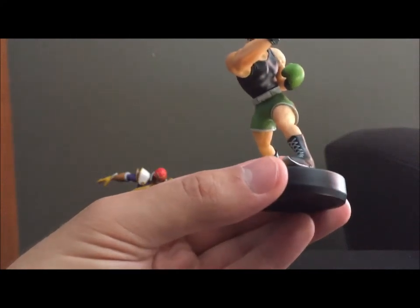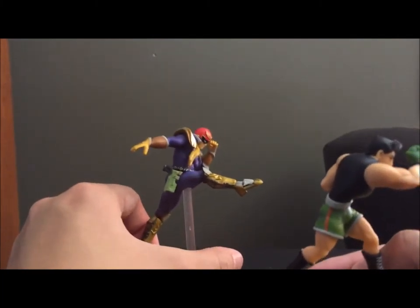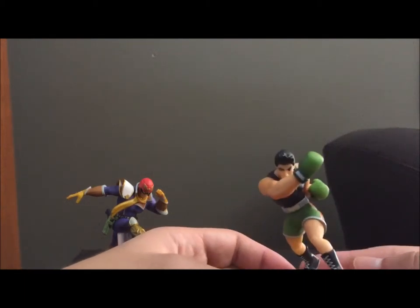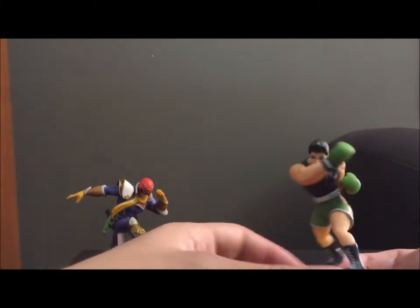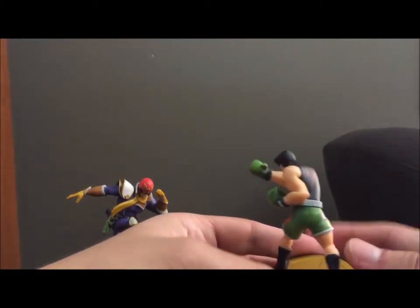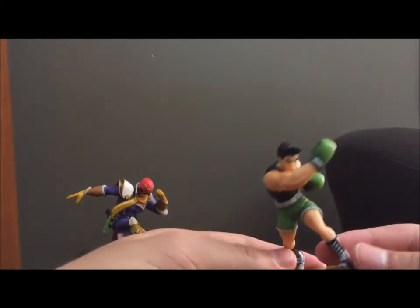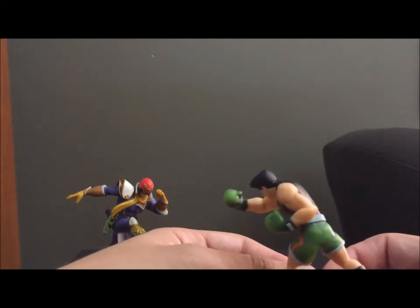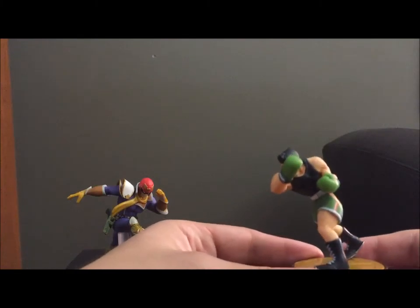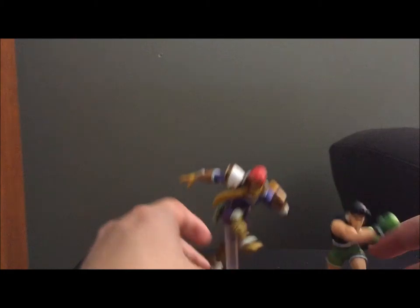The amiibo himself looks pretty good. I like the movement on this one, unlike Captain Falcon's where he's going way off the thing. Little Mac stays on his stand — ironic considering he can't stay on the stage, right? He's got good movement and no real seams or anything that I can see. So pretty pleased with his figure. We've got Captain Falcon of course, and that's those two.